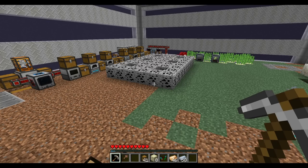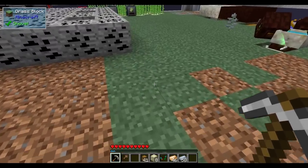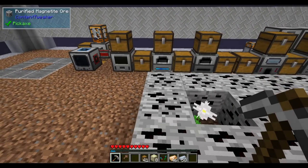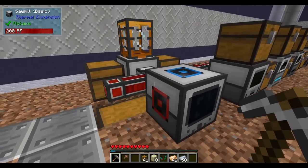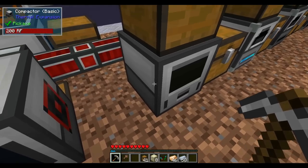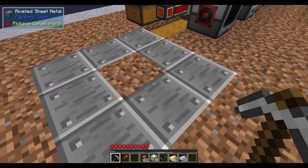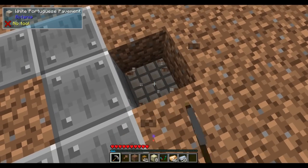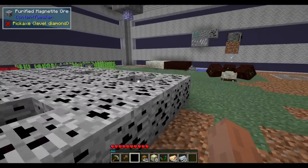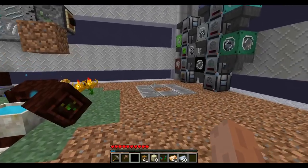Hello everyone, this is Jimmy and welcome to episode three of Installation Route. If you look around, our base has changed a little bit — I put a grass and dirt floor in because a bunch of stuff was floating one tile off the ground. That was actually on purpose so I can run wires or whatever underneath the machines for automation purposes later. It also makes everything look nicer.